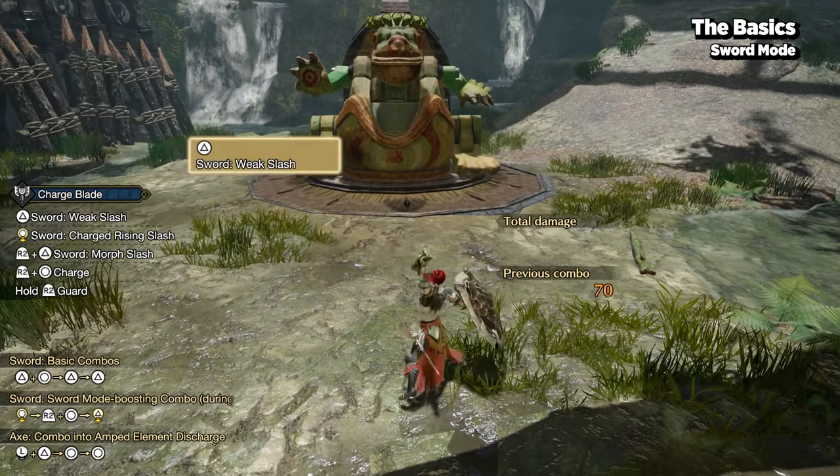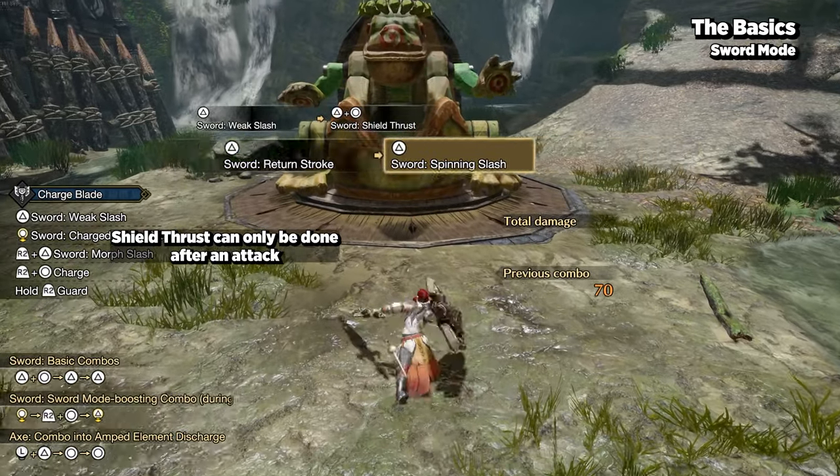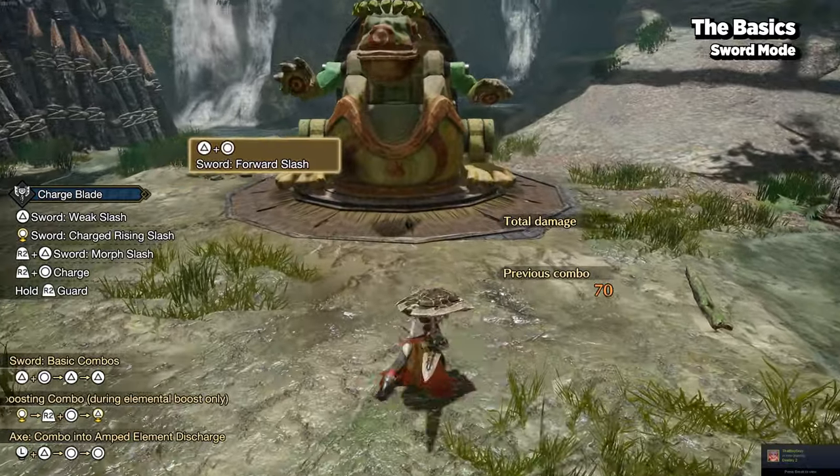After most attacks, pressing the combo buttons will perform a quick shield thrust, and pressing it again will transition into an axe attack, which we'll cover later.